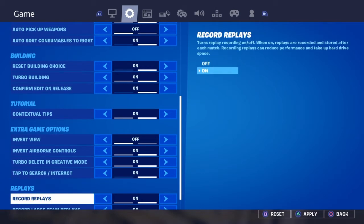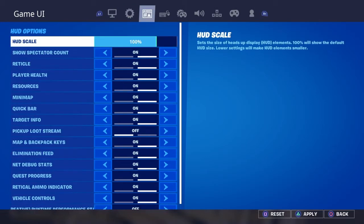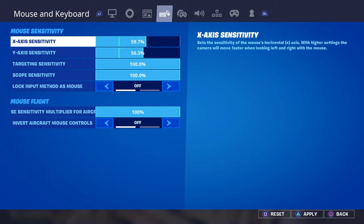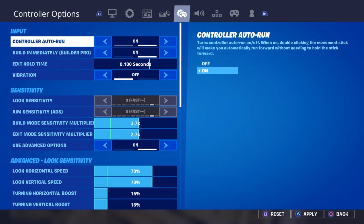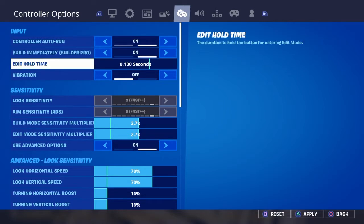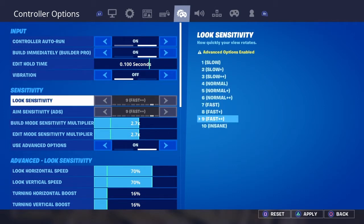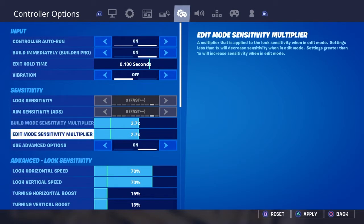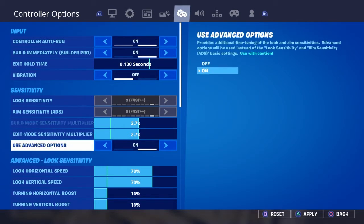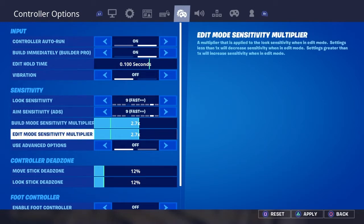Record the replay on, record large team replays on, record creative mode playlist. Auto control on, auto run on, build immediately on. Edit time zero, vibration off, looks at 30 fast. Build mode sensitivity multiplier is 27, use a lot of options on — I always put that on.